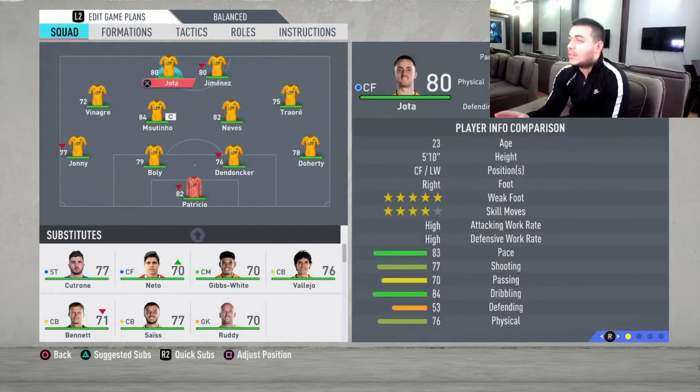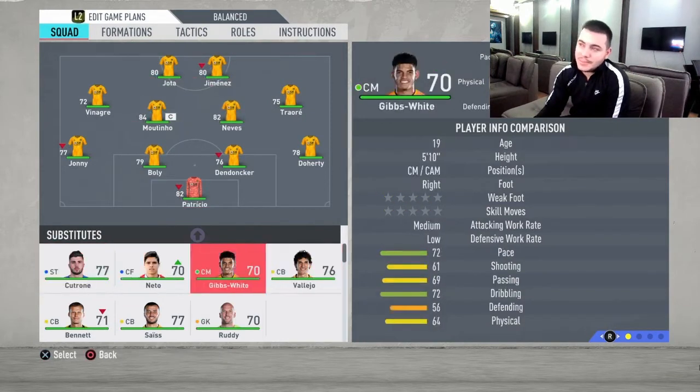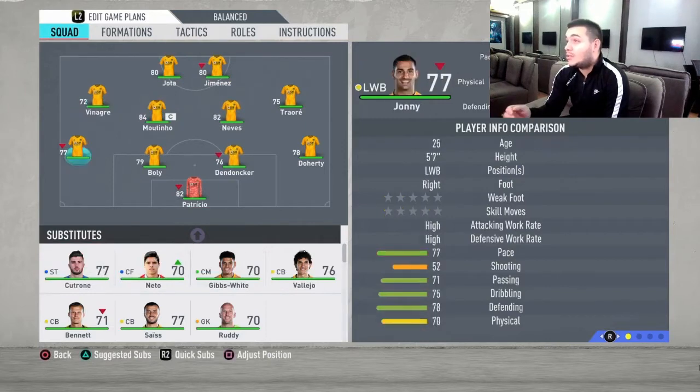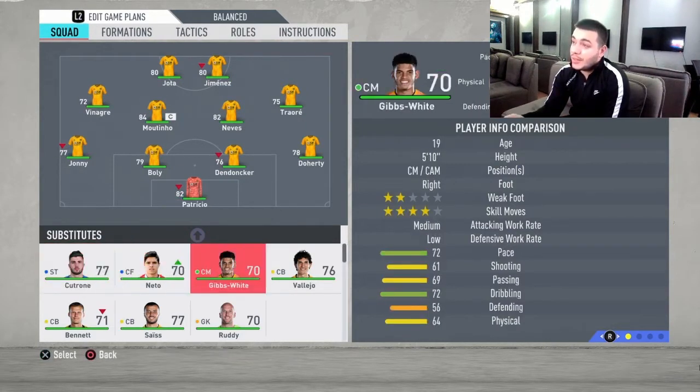Moving on to the strikers: Jota and Jimenez are your star players, no doubt. They're going to score almost all the goals for you. Jota has a five-star weak foot, and Jimenez is such a finesse player — they're just fantastic and you have to rely on them to score goals.